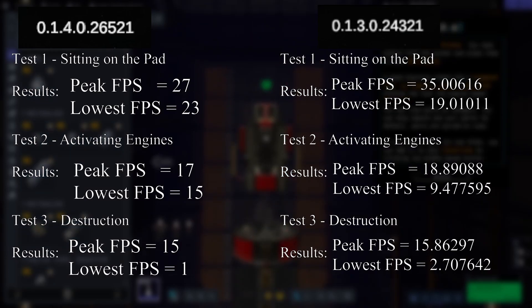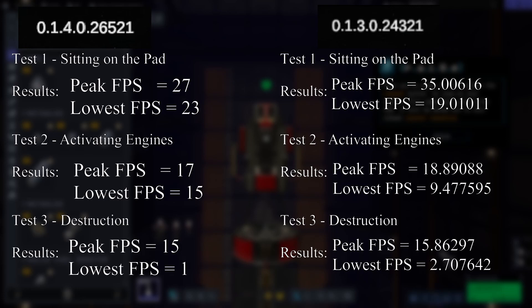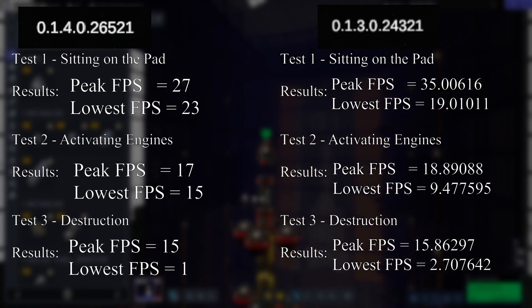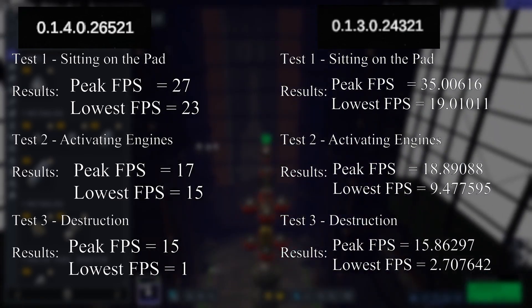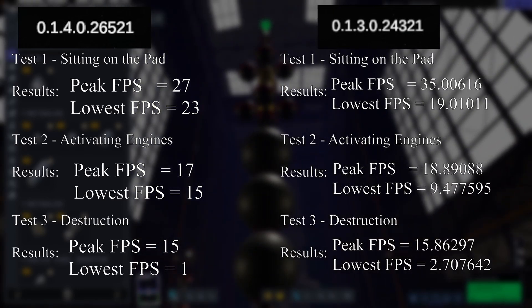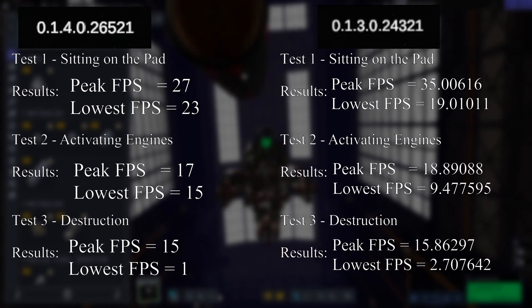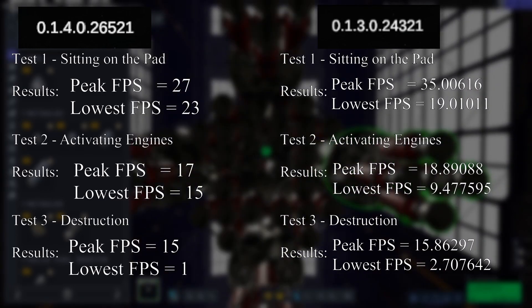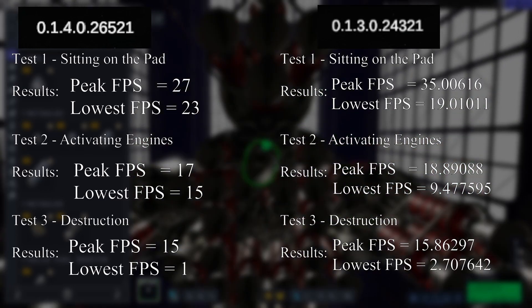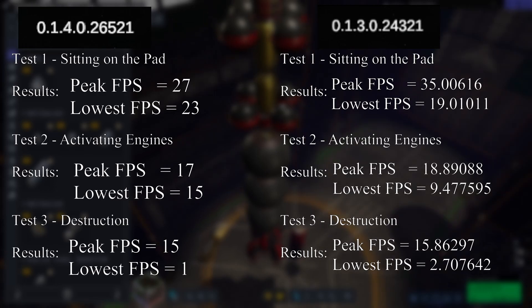Meaning that I no longer have the 0.477 — you know, the decimal points or anything like that. So, no more of that, which is fine. Honestly, it was just filling up the screen, so this is a bit easier to read. But there you go — it seems to have leveled out between the frames per second. Nothing really too major this update. They even said in the patch notes that there would be some losses in frames in certain areas, so there you go.